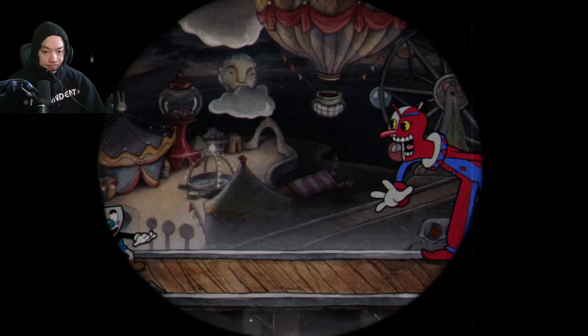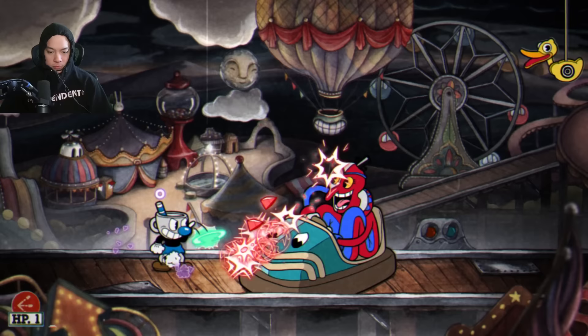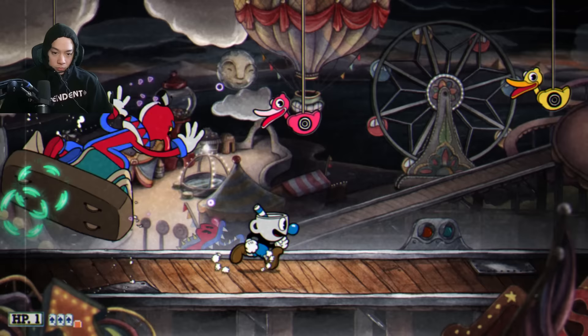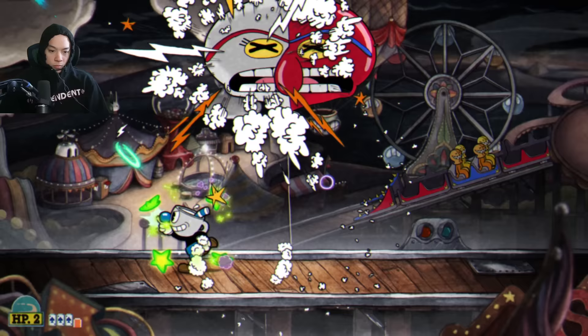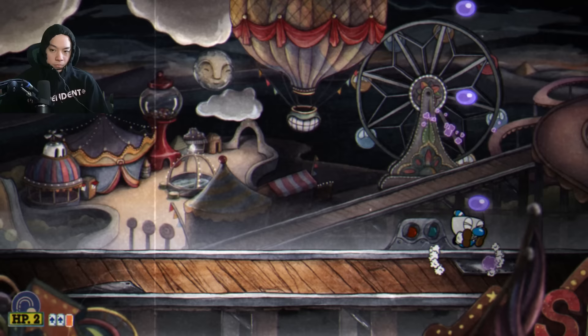Back to normal bosses — taking down Beppi the Clown. During the bumper car phase I use the Roundabout and parry what I can for extra health. In the second phase I switch to Twist Up since the boss is above you, and I've come to appreciate Twist Up more. During the third phase I use Roundabout until I can get underneath him, then switch to any weapon available — the Lobber works well here.